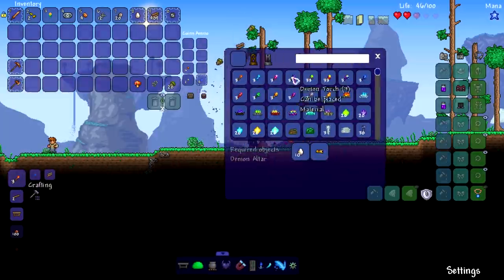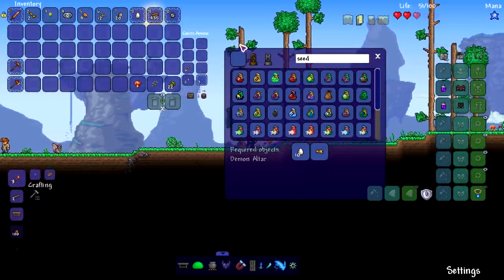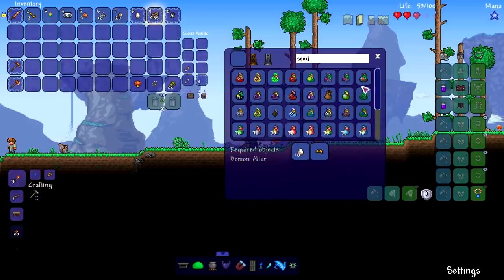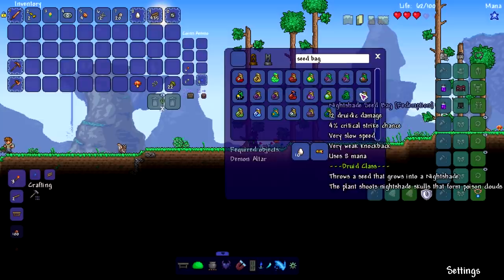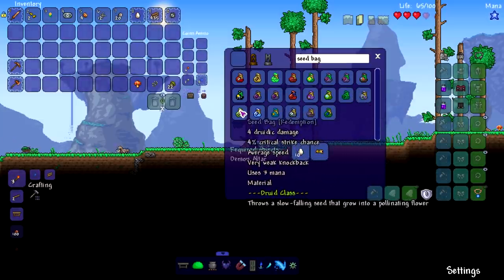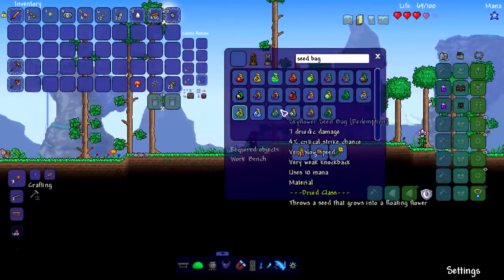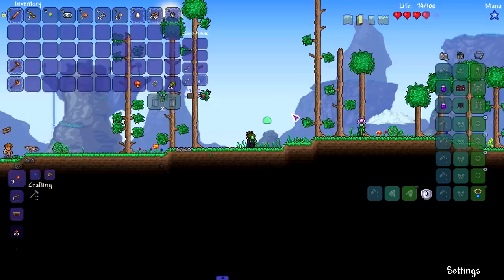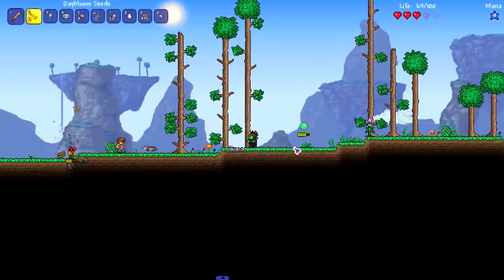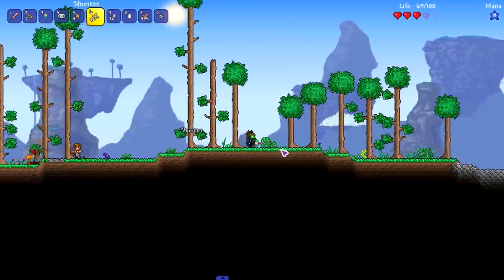If you don't know what the Druid class is, it's a new class added by the Mod of Redemption. It adds a bunch of cool weapons, armors, accessories, and stuff like that. We need to get these seed bags — I need to look up which is just the regular one. Let me type in 'seed bag.' Okay, they all have seed bag in their name. We just need a sunflower and leather pouch.